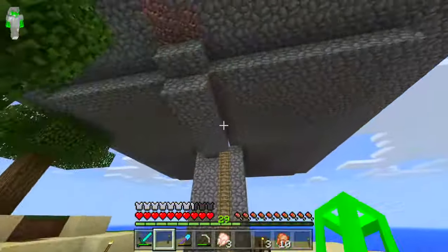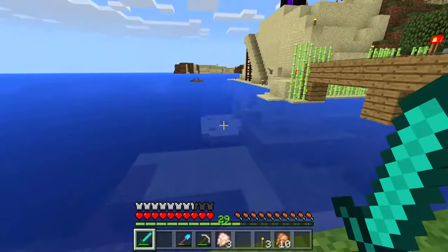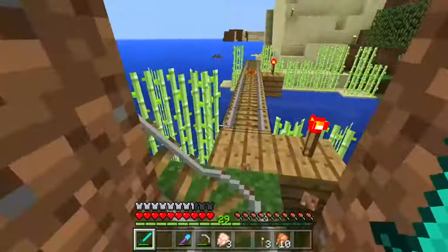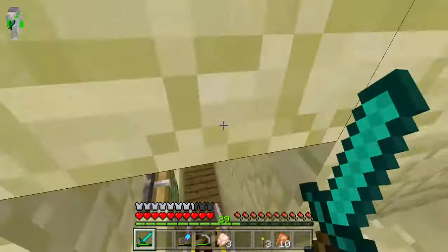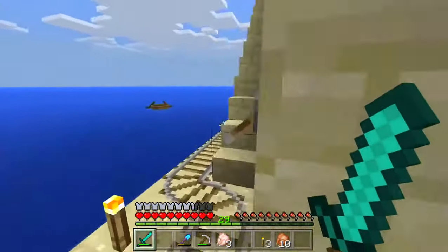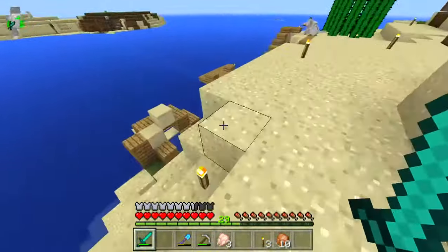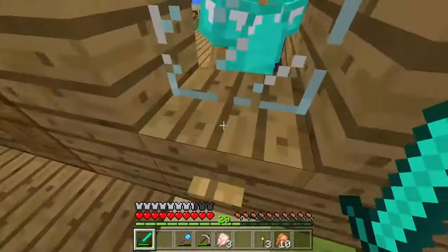Over here is an iron golem farm — not functioning yet, but it will be. You see that down there? It's blue glass. This is where a zombie villager was, but this blue glass over here — this is the good stuff. I haven't really finished this. This just closes up to make it look all normal. Up here is where I cure zombie villagers — I think I already said that. Sorry, I get all mixed up.